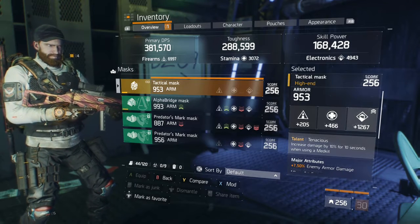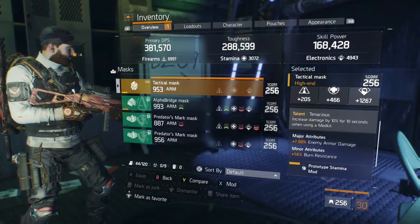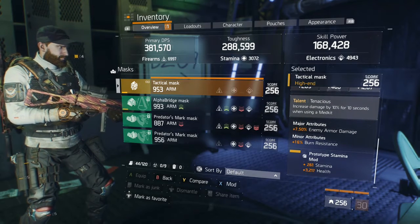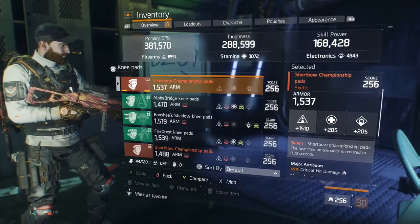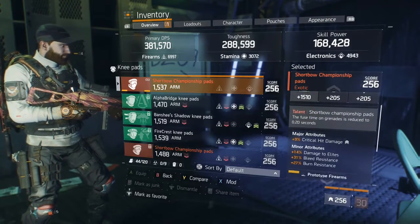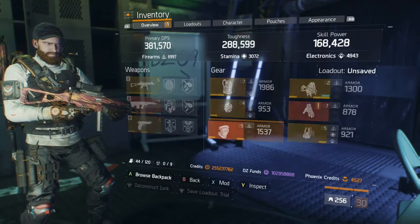Running tenacious — don't need it, just running it because there's nothing better. 1267 electronics, enemy armor damage. Would like to get one with crit hit chance. Burn resistance is a must — even at 43% I still get set on fire all the time. Short bow knee pads, or scrub bow knee pads as everybody calls them now.